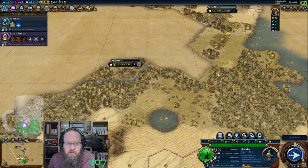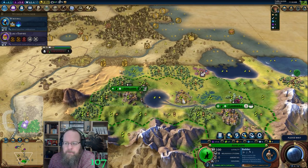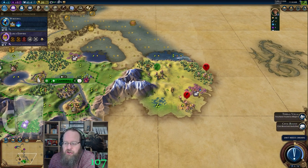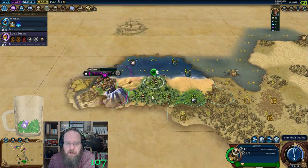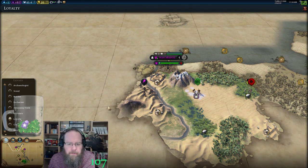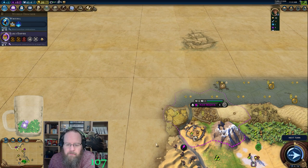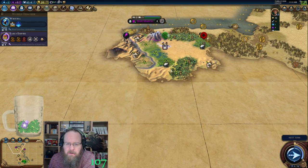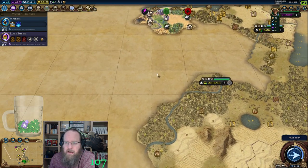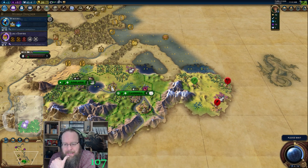It'd be nice to meet another civilization to get the boost. Maybe there's one over here somewhere. I feel like there's got to be a civilization I can meet. Who's that — Tamiris, right? A horsey? So Tamiris is over here; we can come down through here and forge a line we can backtrack to if there are any goody huts. This was a concern here — big time.